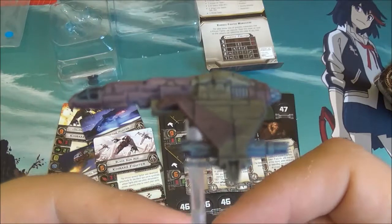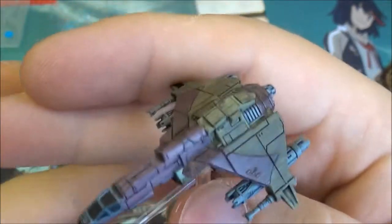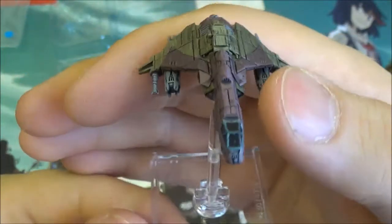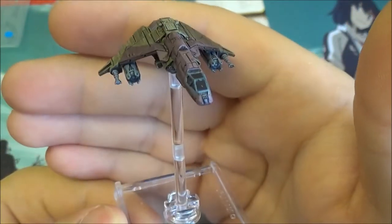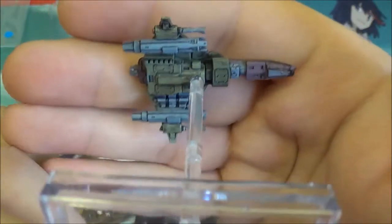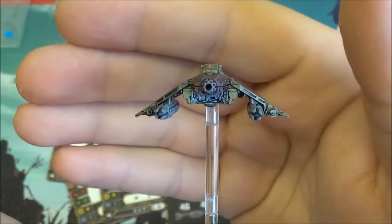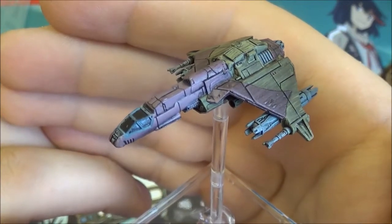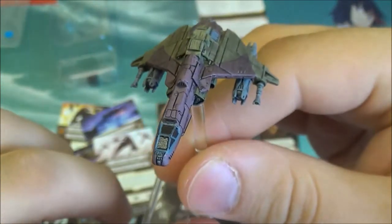Here we have the fighter itself. It's quite a cool design — it looks much more like your typical starfighter you'd expect from a sci-fi show. You can kind of see elements of the X-Wing in there, but it's quite a unique and interesting design. I think it's a really pretty little starfighter, actually — single engine on the back. You could see a nice little swarm of these rushing across the table, and it's going to look really impressive: the Kihraxz Fighter.